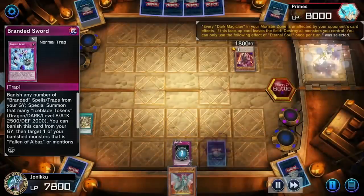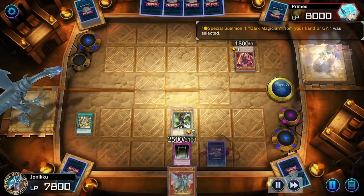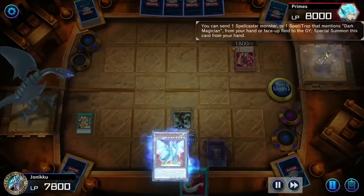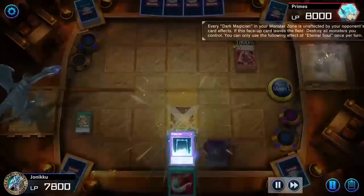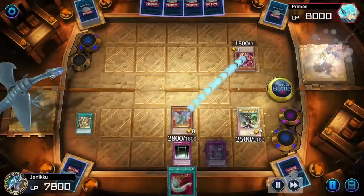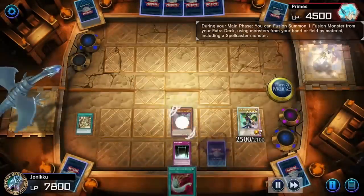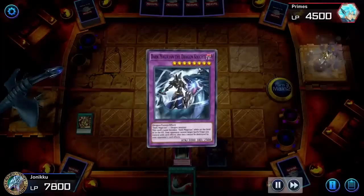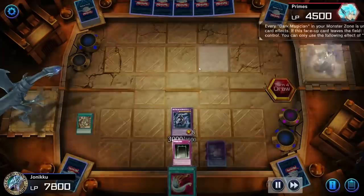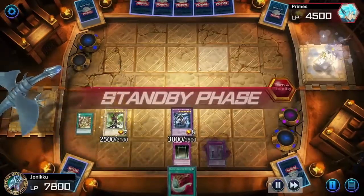Maybe I'll play both at the same time — that'd be really nice. I quickly special summoned Dark Magician before my opponent went to main phase two just so they cannot play spell cards. I want to play a lot of Zelda but this event is out now, so I'll just rotate between both.